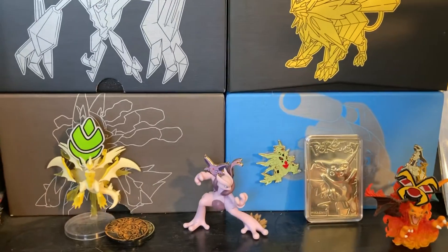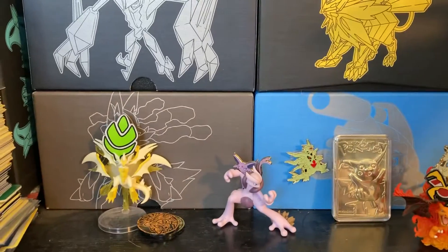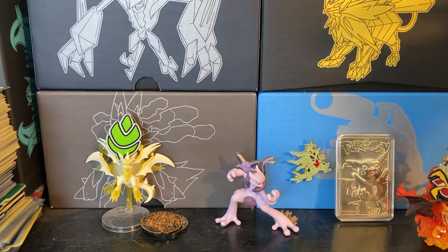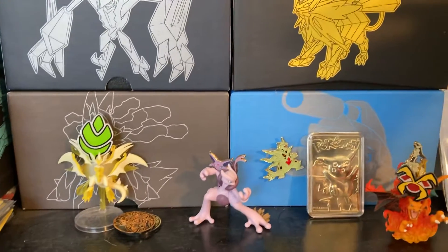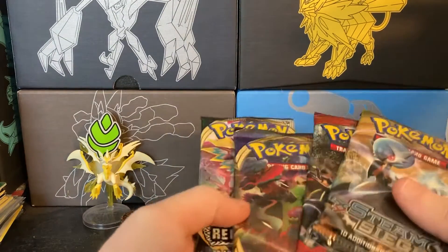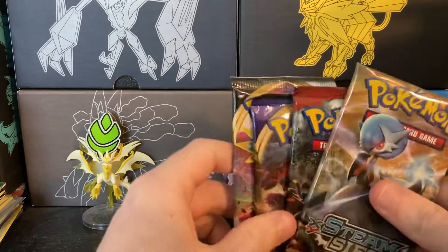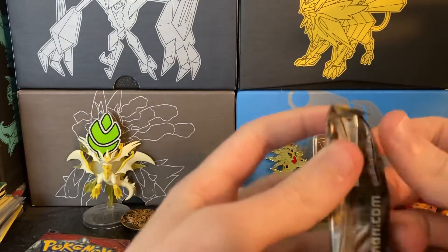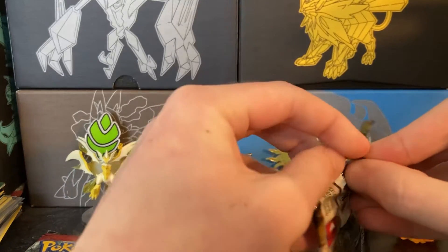It's slim pickings on what we could get, but we have some packs and we're going to open them. We'll start with the random assortment and then go into the double V package later. We have Steam Siege, Crimson Invasion, Sword and Shield, and Rebel Clash. Starting with Steam Siege because it's really old at this point — it's an X and Y pack still.